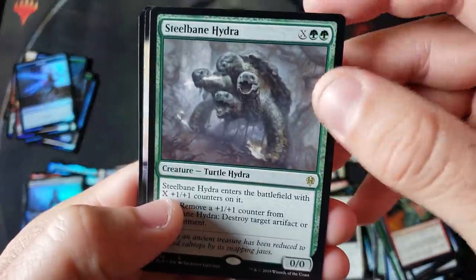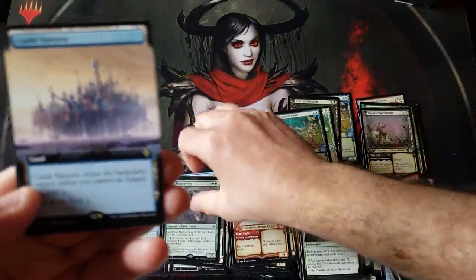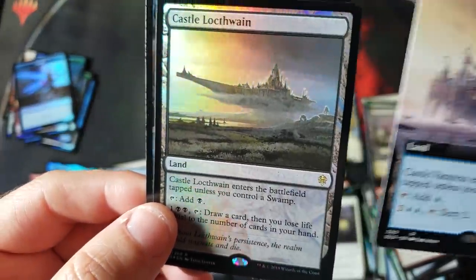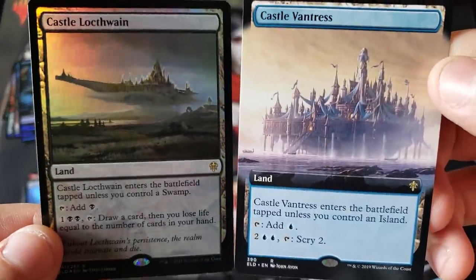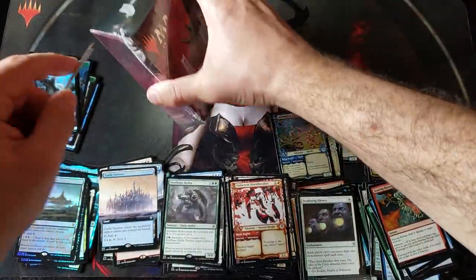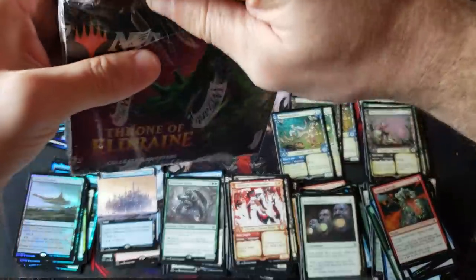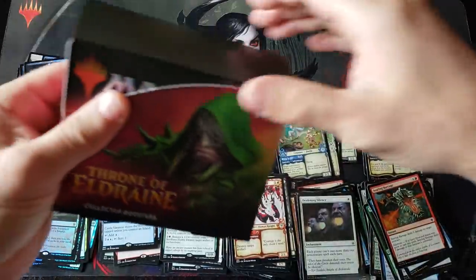Hydro rare — a turtle with a bunch of heads, that's not creepy at all. We got a nice full art castle — love the land cycle — and a full art Vantress. Wow — a lock. We got two different fancy lands, one foil one full art. All right so that's it — we're going to go ahead and set up for box number two today. Not a bad video today everybody — nice and interesting shall we say.